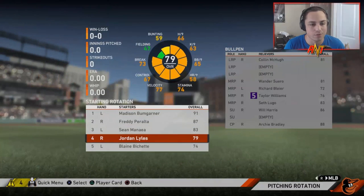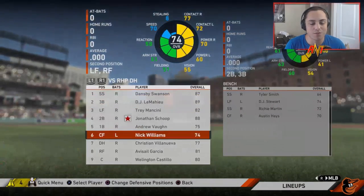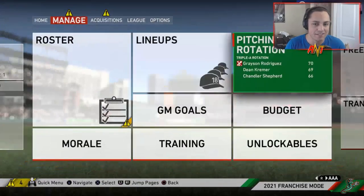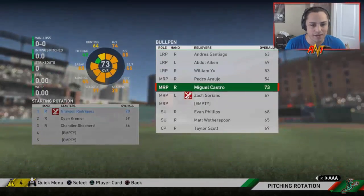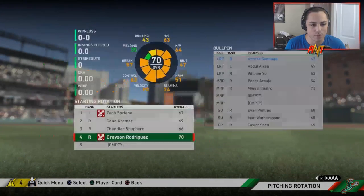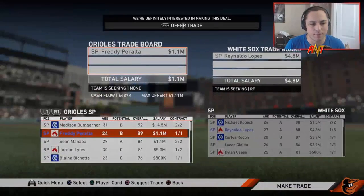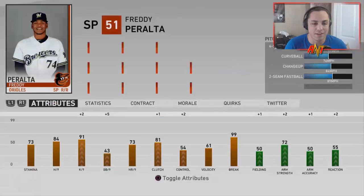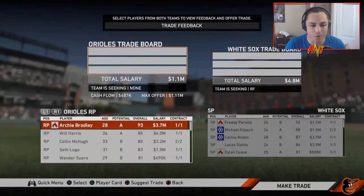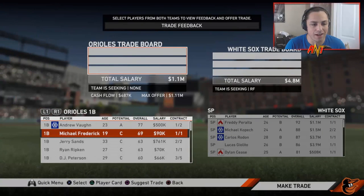I like the team — obviously not the strongest. The bullpen and starting rotation could still be improved, but we have these crazy prospects that could come up at any time and really strengthen the squad. At the deadline, we're trading Renaldo Lopez for Freddie Peralta — his ERA is too high, that's the big issue. Otherwise the team's actually doing kind of good for once.